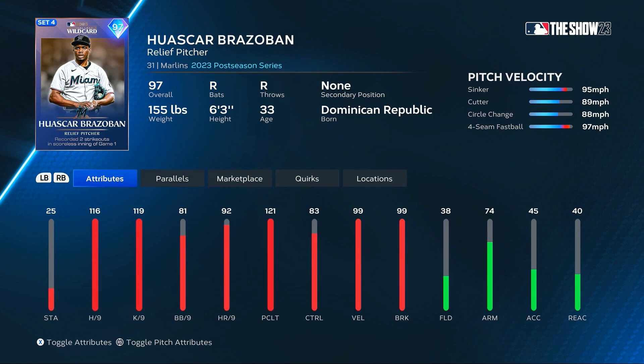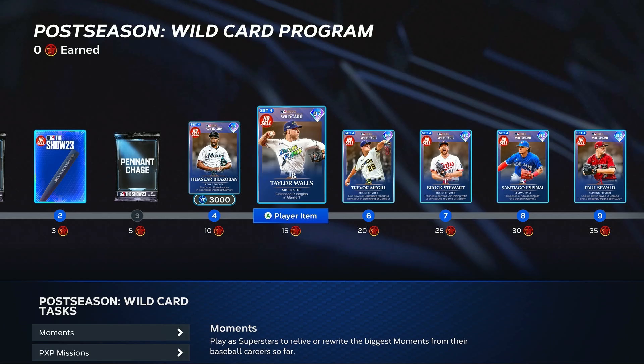There are some free packs in this program. Brazaban is a 97 relief pitcher with 116 hits per nine, 99 velocity and break on the card, 83 control, and no outlier on any of the pitches.